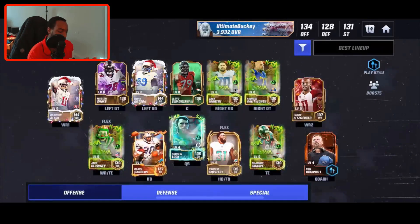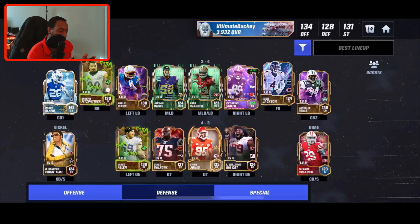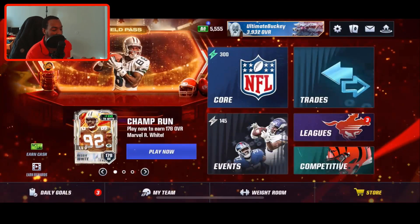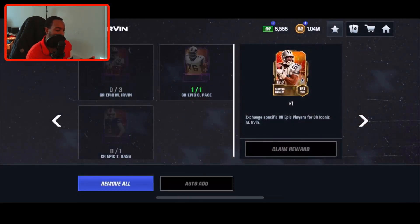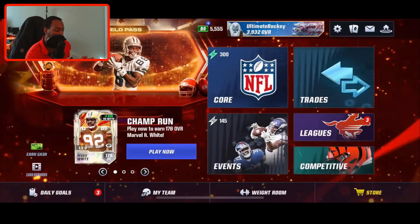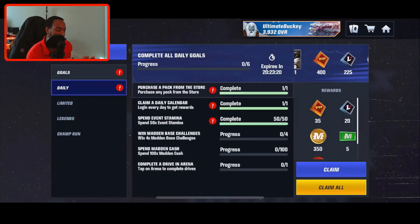Let me take a look at my team. Michael Irvin would be a nice upgrade — I can get rid of Jadeveon Clowney. On defense I definitely need the Zavian Howard as well, but I think I'm going to go for the Michael Irvin because that'll complete my wide receiving core. Michael Irvin will be our number one receiver, Brandon Aiyuk will be wide receiver number two, and wide receiver number three will be Larry Fitzgerald from the other field pass.